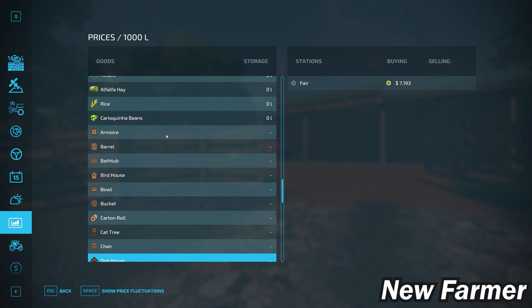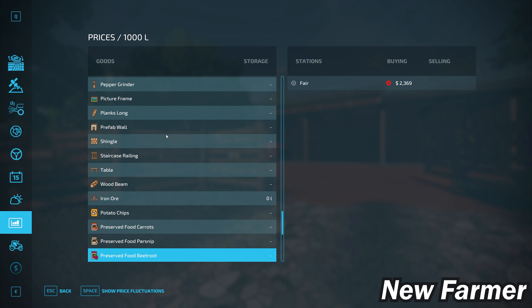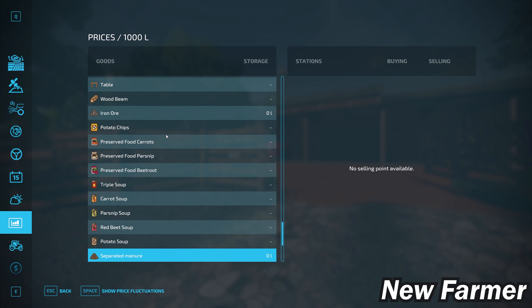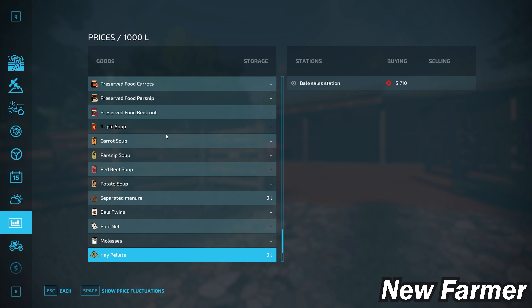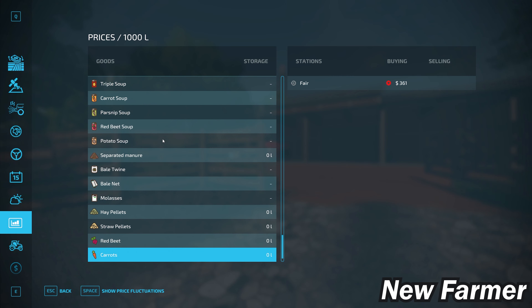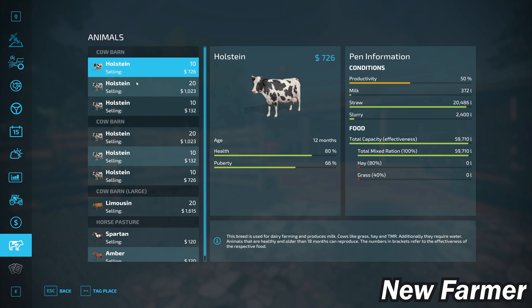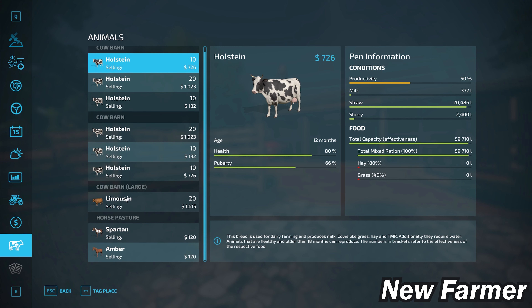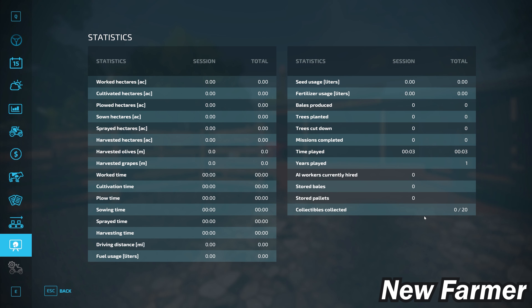We have the ability to sell all base game production items, buy bulk lime, and get rid of stones at the debris crusher in the lime quarry. There are sell points for alfalfa, alfalfa hay, rice, and caracoa beans. We can sell platinum and premium expansion production items at the fair. Those playing with pumps and hoses do not have a way to sell separated manure, so you'll need to place a sell point. Straw harvest players are in luck — the bale sale station accepts hay and straw pellets.